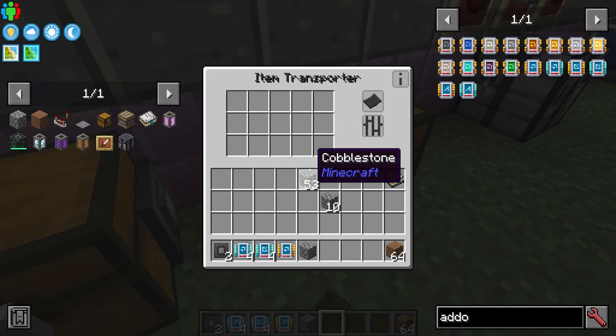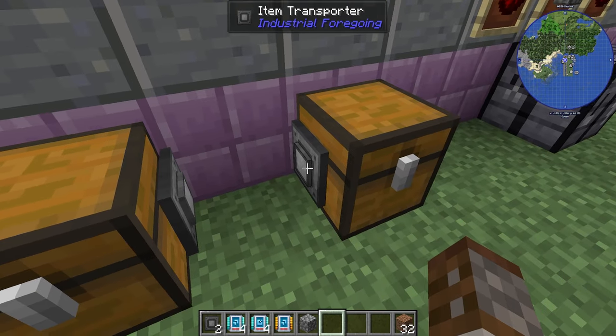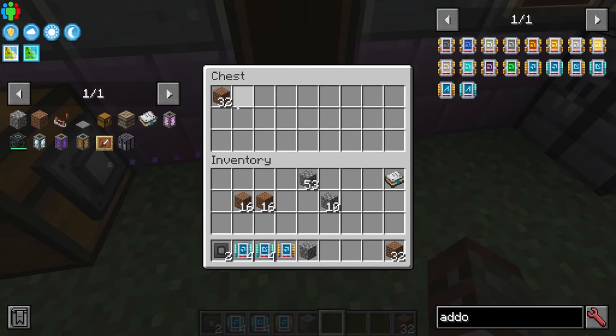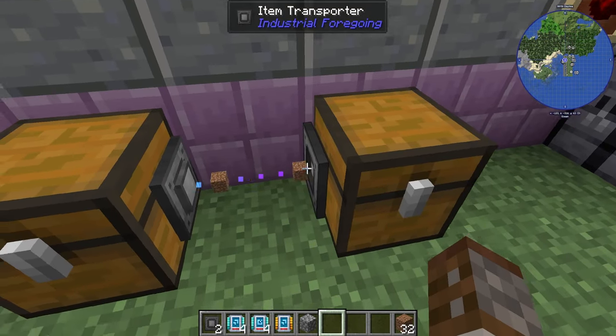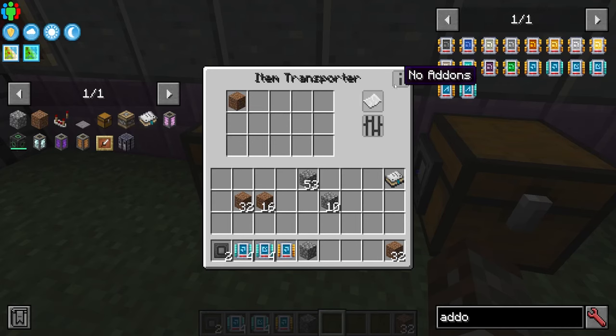On the intake side with regulator mode: if you set it to allow only 32 dirt, it will stop sending once the destination has 32. If you take some blocks out, it will start topping up again. It's a bit confusing but easier to understand when you look at intake and export separately.